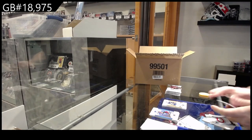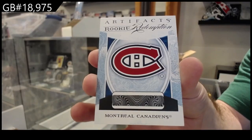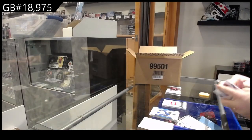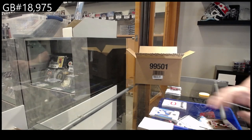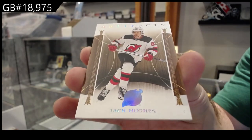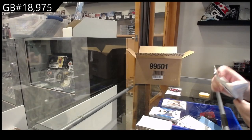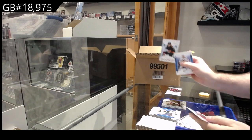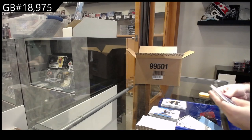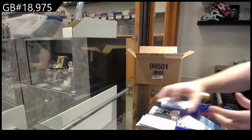Rookie redemption — Montreal Canadiens. We've got another wood parallel of Jack Hughes for the Devils. 499 rookie of Cate for Philly. And a 35 base parallel of McKinnon for the Avs.